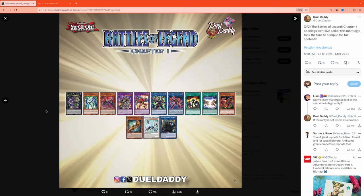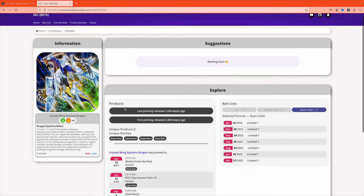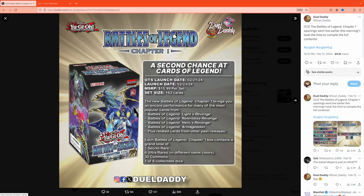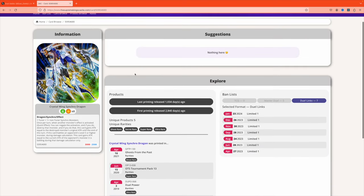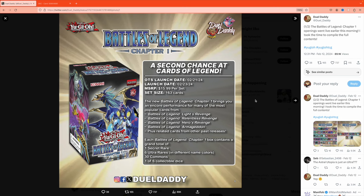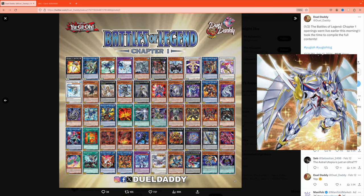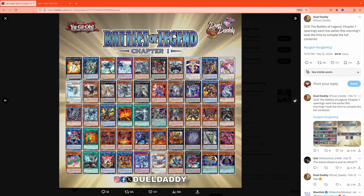There's stuff missing here. I don't see Crystal Wing Synchro Dragon, which was printed in the Battles of Legend: Light's Revenge set — and that's specifically mentioned in this set's context. It's notably excluded and the card is actually pretty expensive, cheapest option around five bucks, so it did need a reprint. That's one example of why this set is confusing. There's a ton of hero stuff, but a lot of it didn't need printing. For example, the new Flame Wingman hasn't been reprinted since Power of the Elements — that's been like a year and a half — so why wasn't it included as a secret rare here?